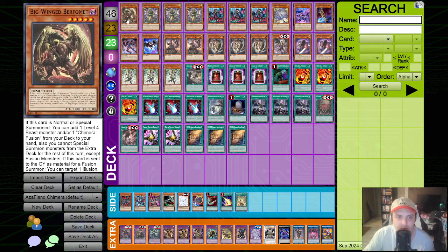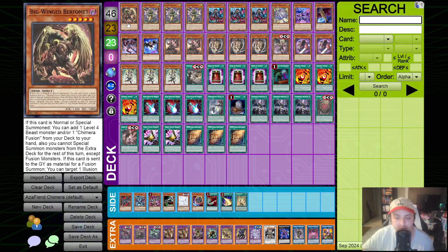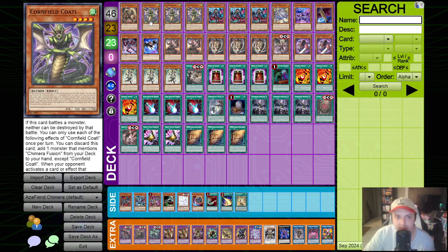On top of that, we are running Big Wing Berfomet at one - we don't want to open this card. We do have another searchable option off of Gazelle, which is the level 5 Fiend Evil Hero Sinister Necrom. We can also revive the Berfomet from the Graveyard via Muckraker, and recycle it back off of Sequence, so we don't need two of this in the deck.